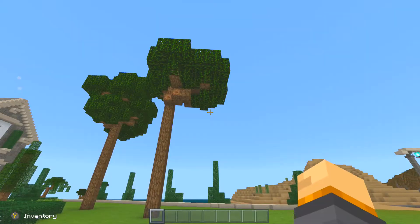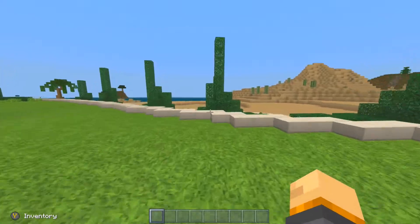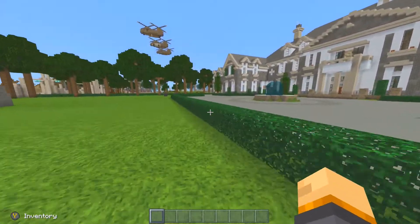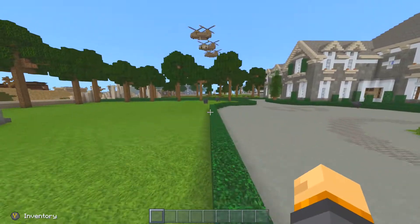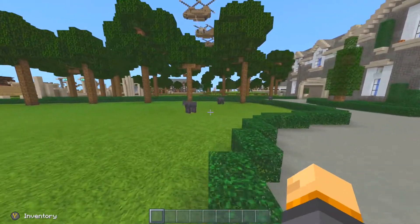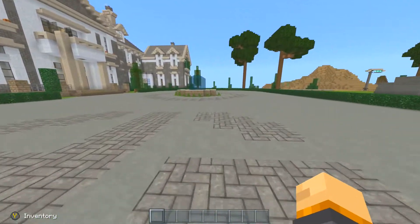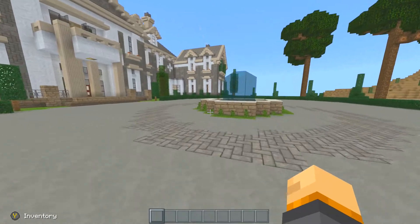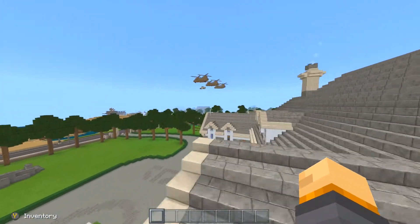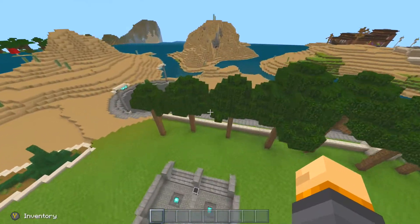Hello all my logical friends and welcome back to another video where today we are going to be taking a look at Los Angeles. This map was created by Dan Nags on the Xbox 360 edition of Minecraft — it wasn't made using any mods like WorldEdit or on Java edition. It was made on the Xbox 360 by hand, and it's pretty impressive because this world is one of the best cities I've ever seen for Minecraft console edition and even Minecraft Bedrock.